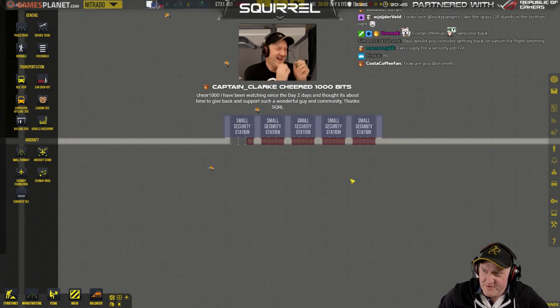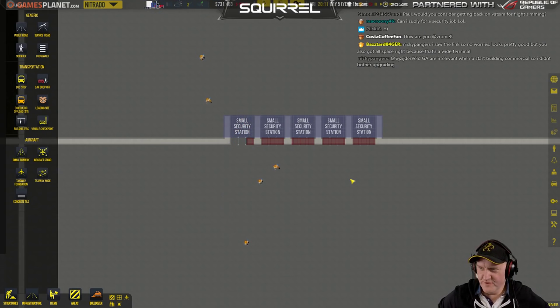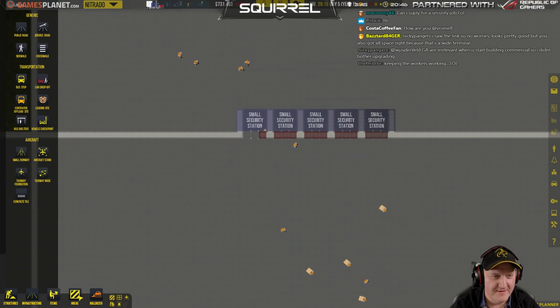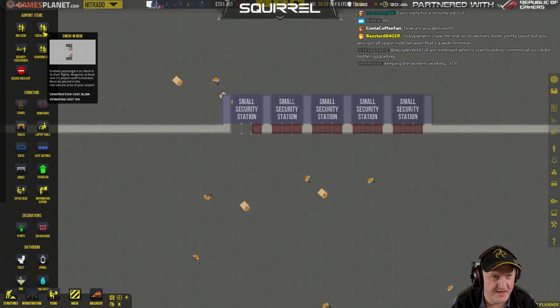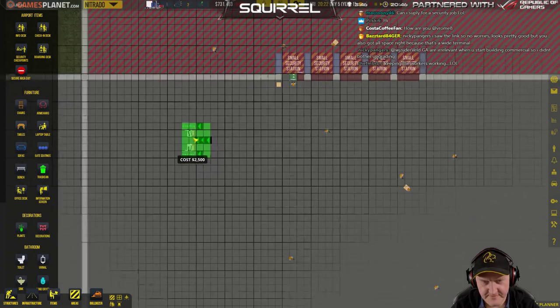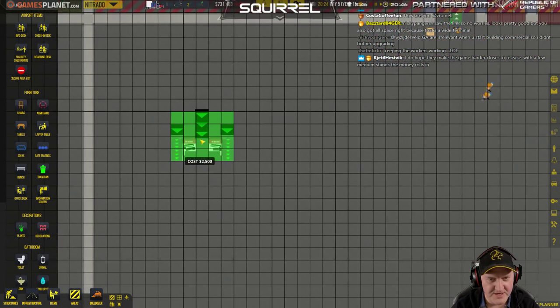Captain Clark, thank you for the thousand bits. I've been watching since the Daisy days — thought it's about time to give back and support such a wonderful gaming community. Thank you for the thousand bits, Captain Clark. Been around since Daisy times — that's going back. What else do we need? Two or three check-in desks — so we now want to go with these check-in desks. Information desks need to be nearby as well. Now this is where we need to be careful because this is probably going to affect the whole baggage thing later.